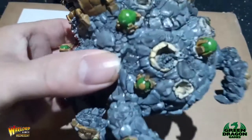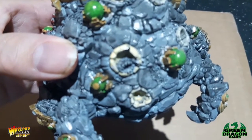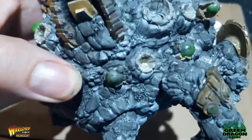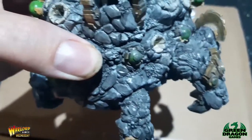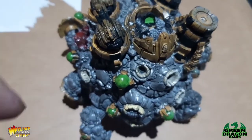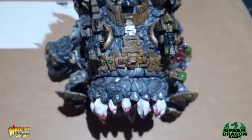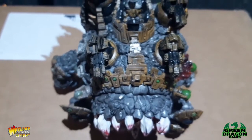These little things are the hatchlings - there's a couple here, one there by my thumb, and another one somewhere. Part of the options for this model is you can take hatchling swarms with it, so that's another thing I'll have to get - some hatchling swarms to go with this. I don't know what they do yet, but let's see.